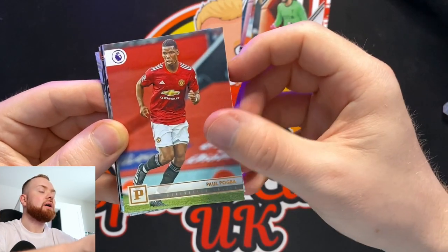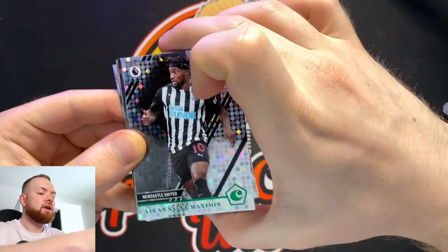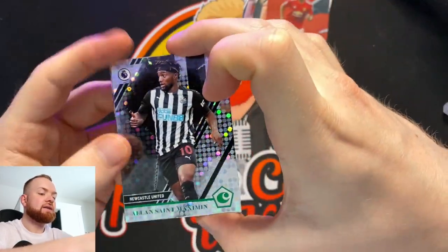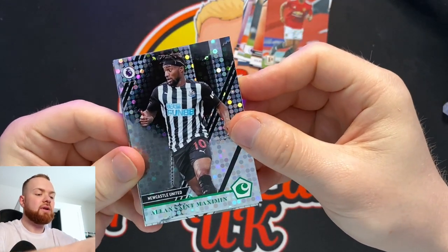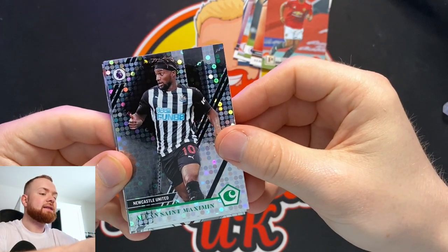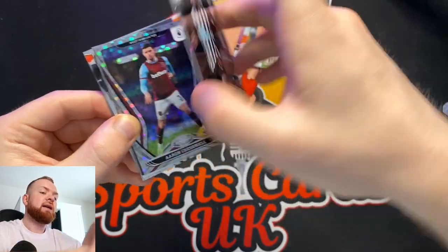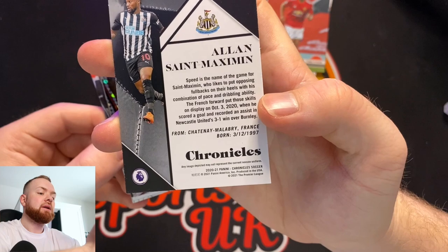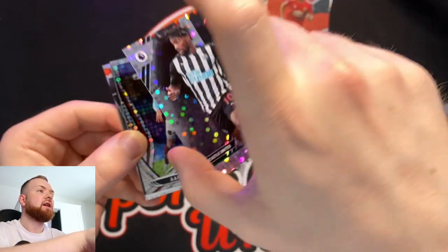A nice Paul Pogba. So here's one of our circles, our green circles — it's got green at the bottom here but they're silver circles. I don't know if this is the green version, I'll have to double check. So this is Allan Saint-Maximin of Newcastle — that's not a bad one to get. They're not numbered. I don't think they say prism on the back either, but they obviously are the parallels.